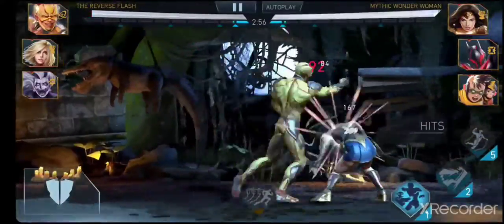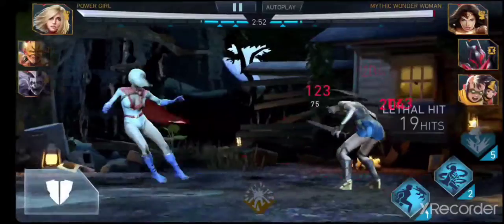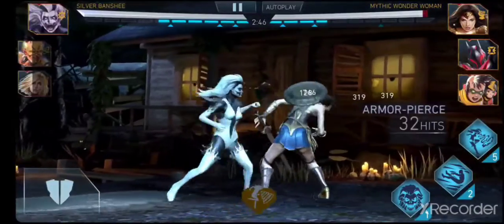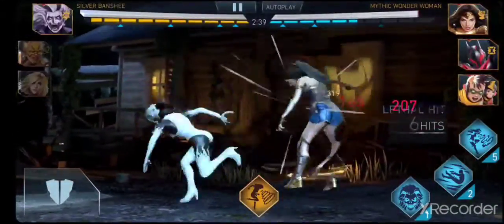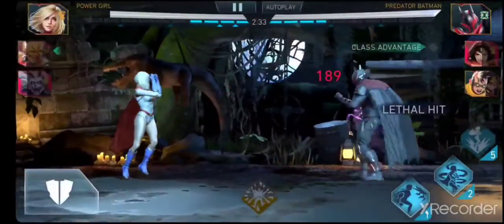I'm just gonna try to build power first and then do the super to apply the torment to the whole team - another thing you can do. That's the reason why I didn't use Reverse Flash at all after the beginning. Okay, there you go, but now everybody on the team has torment already.